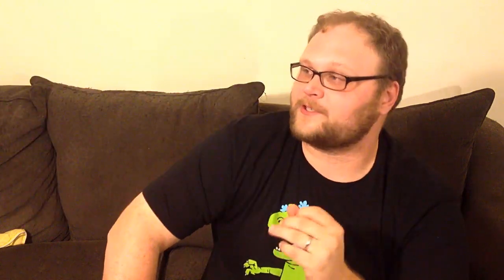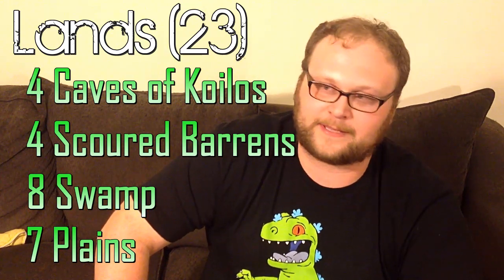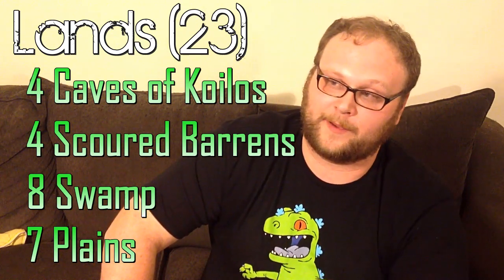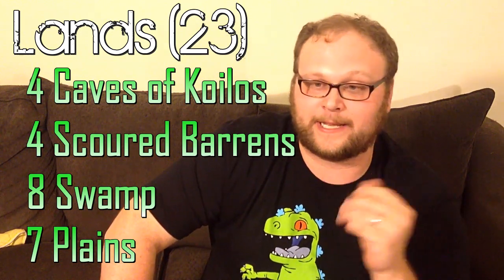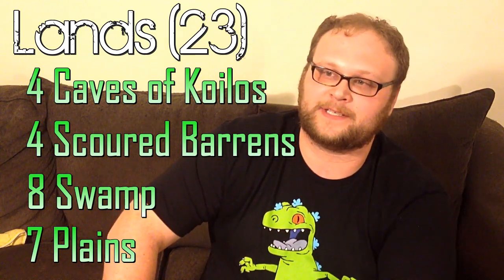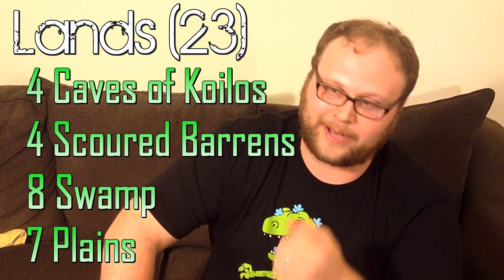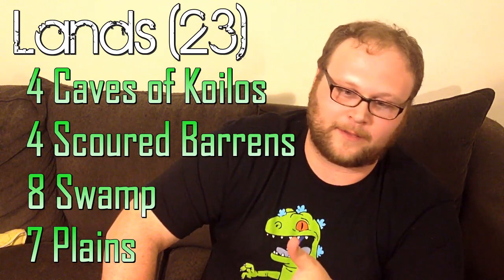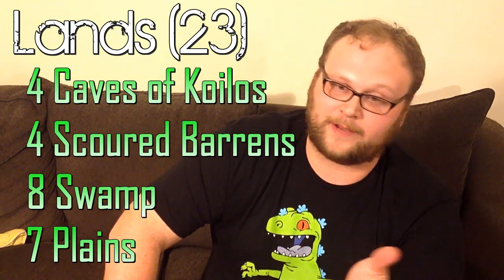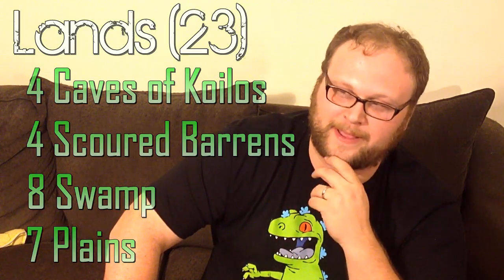Here are the lands — 23 of them. You could play Shambling Vents at about five bucks a piece. If you added Shambling Vents and Sorin, and maybe even Gideon, you'd be looking at about $90–$100 on TCGPlayer. As we've got it now, it's about $60 to build the deck. We can get along with this mana base just fine. Caves of Koilos is a great card and Scoured Barons really helps us out with our life total when racing aggro decks. You could play Blighted Fen and maybe even Blighted Steppe, but in this deck I want to have as much colored mana as possible.